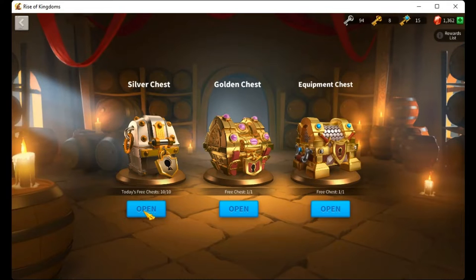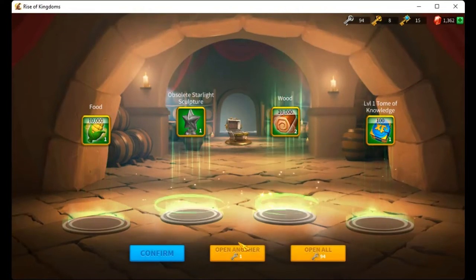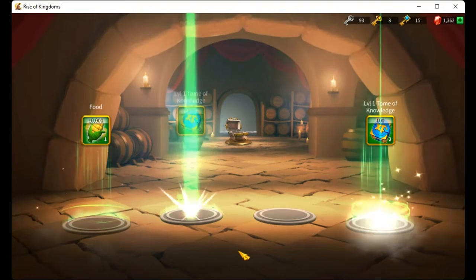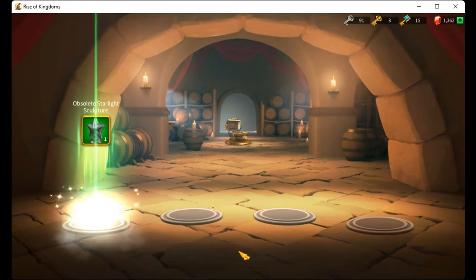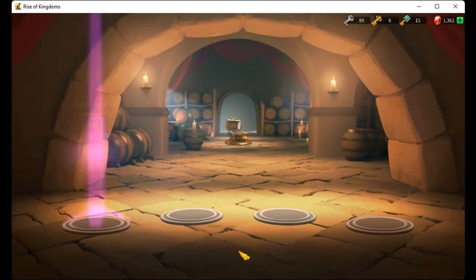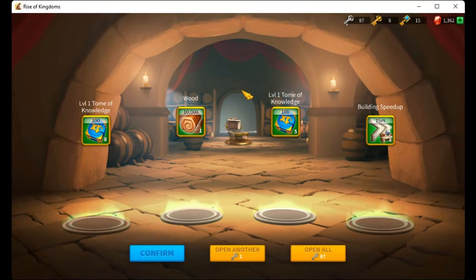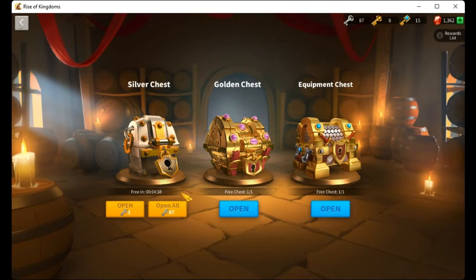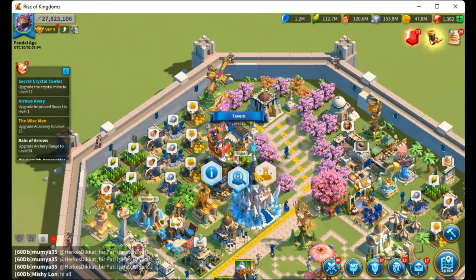Beat seven to complete the objective. One, two, three, four, five, six, seven. Daily objective Strange Fate is complete. Nice. And the next one.